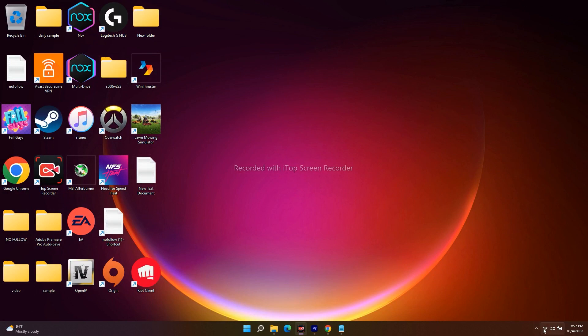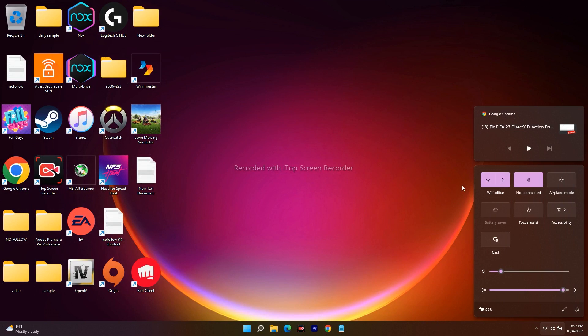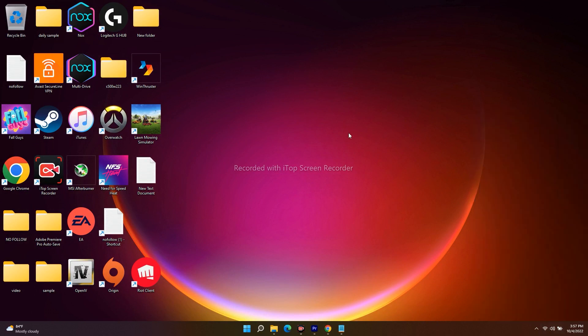The next step is to switch to a different network. For example, I'm connected to a Wi-Fi called 'Wi-Fi Office' — if you have multiple Wi-Fi connections available, try connecting to a different one and see whether you're able to play the game. Keep trying different networks, and most probably after changing the network it should be fixed.